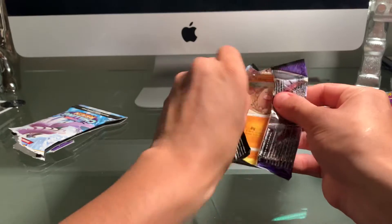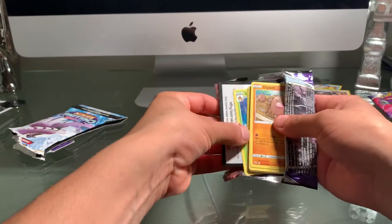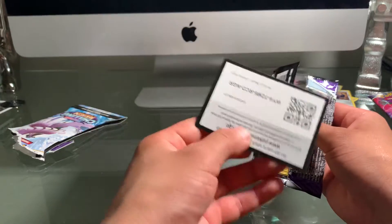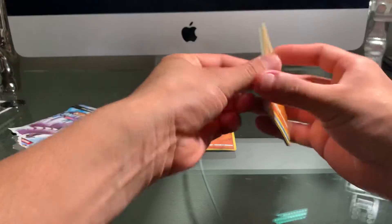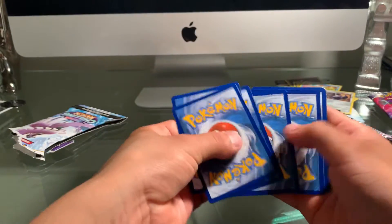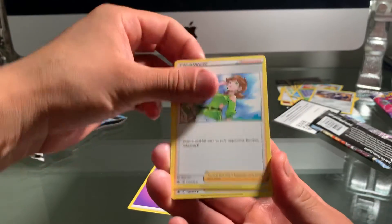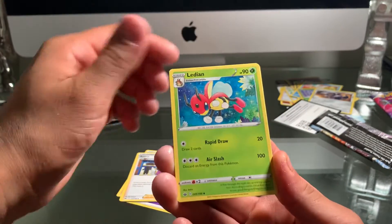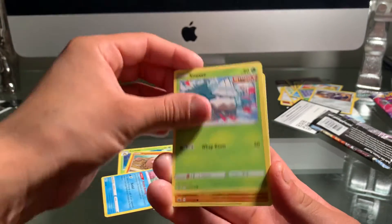Let's see if I'm gonna be able to pull something. I'm gonna show you guys the code card here — oh my god, I think I just showed the card. Let's see what I can pull. Please for the last pack: Honey, Avery, Lycanroc, Diglett, Castform, Snover...